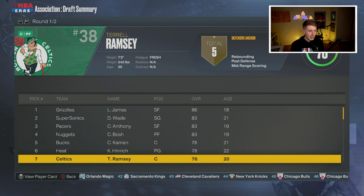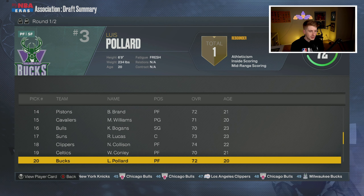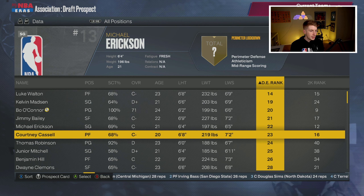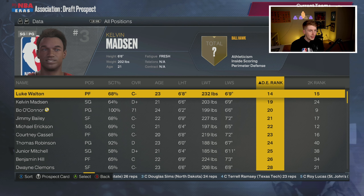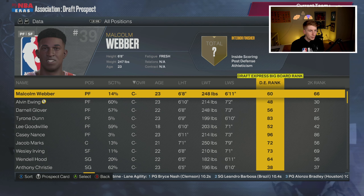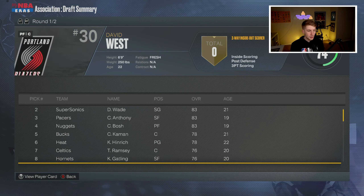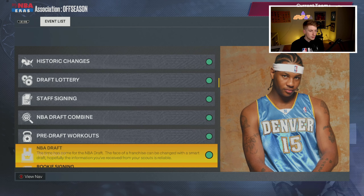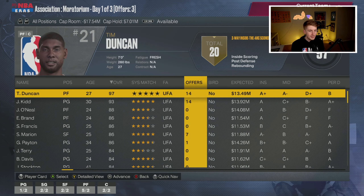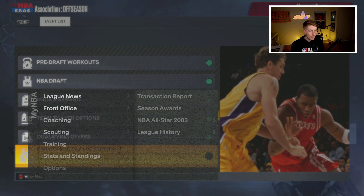Draft summary: LeBron James comes in as an 86 overall, Dwyane Wade the same. Chris Kaman, Kirk Hinrich — no surprises at the top. Around pick 12 we have names like Ramsey and Kenny Gatling — not sure if these are real people. We've got Darko Milicic, Luke Walton, Kevin Madsen — I'm going to draft someone I recognize. I'll take Luke Walton — welcome to the Los Angeles Lakers. With my second round pick I grab Malcolm Weber, and Luke Walton comes in as a 70 overall.